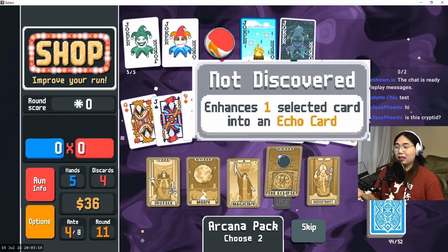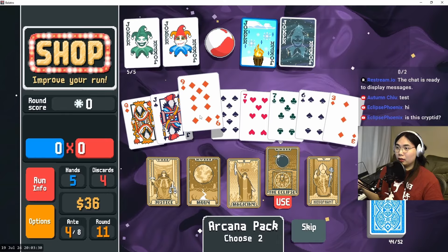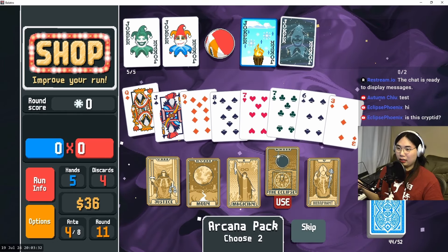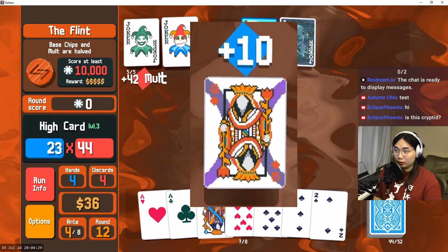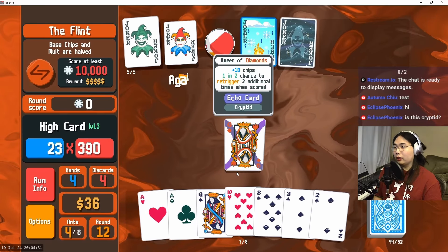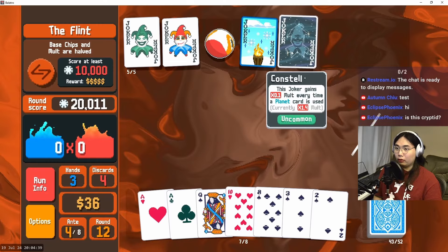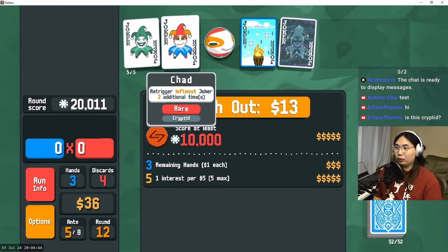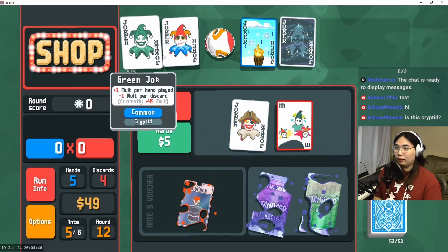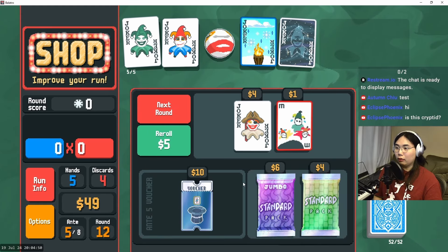Enhances one selected card into an echo card — we're definitely using that. Let's put it on the queen and see what happens. It didn't re-trigger, okay that's fine. So Jim Ball is at 1.6, Eternal Flames at 1.5, Constellation at 1.4. We also have Chad who is triggering Green Joker an insane number of times, so the total amount of molt we're going to get is off the charts insane.